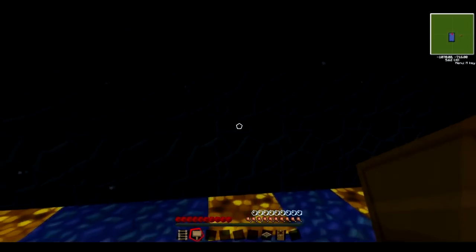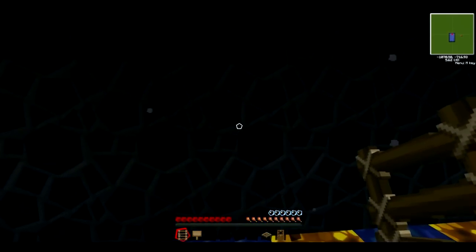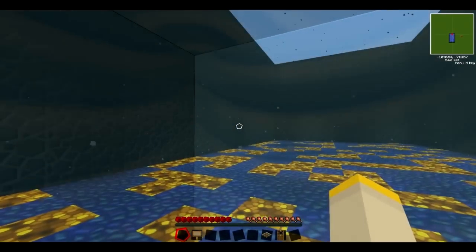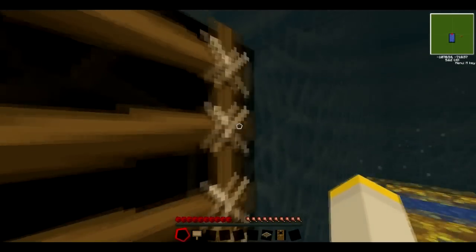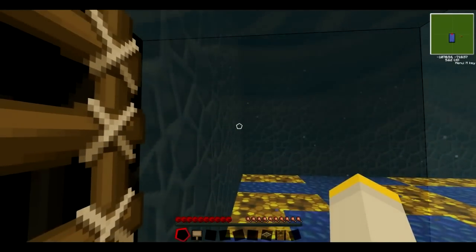And then these are more permanent options, so they're a little bit better but a little bit more expensive in my opinion. It depends if you want it forever. Put a ladder down and you have it forever — it won't disappear, because redstone torches aren't really allowed to exist next to water, so they only work for a split second.